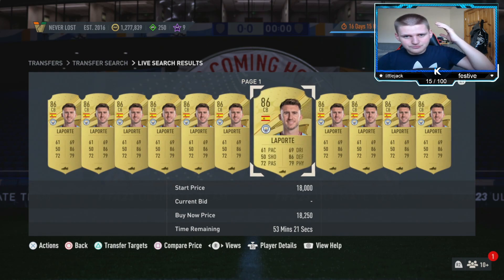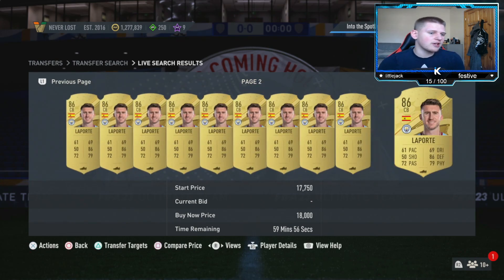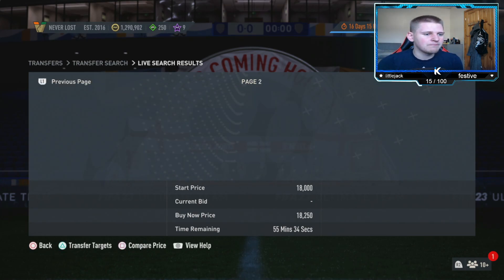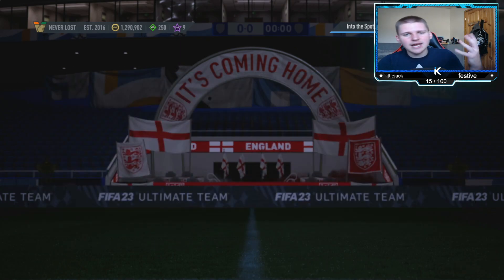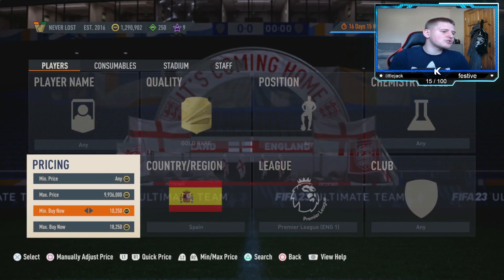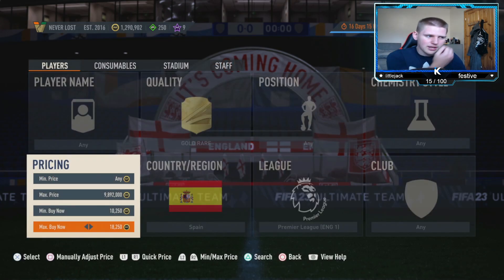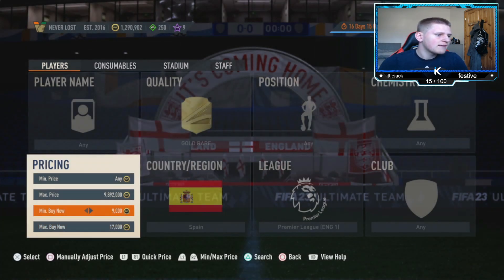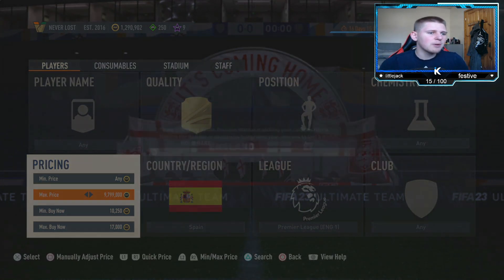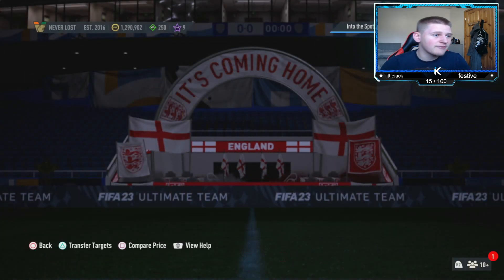If you've got a lot of coins, you can list at 18,500 — they will sell, it just depends on how long. Or you can sell at 18k and they'll go in the first couple of seconds. Going down to a buy price of 17k, you'll lose around 900 to 910 coins in tax, but buying at 1,250 below means you're making about 300-plus coins per card, which is pretty decent.